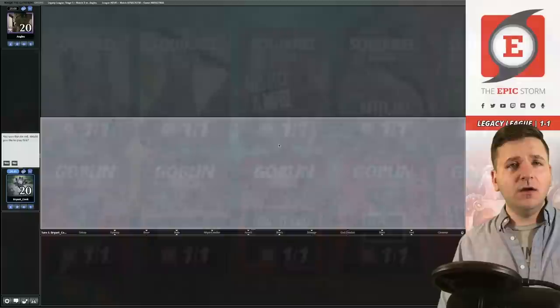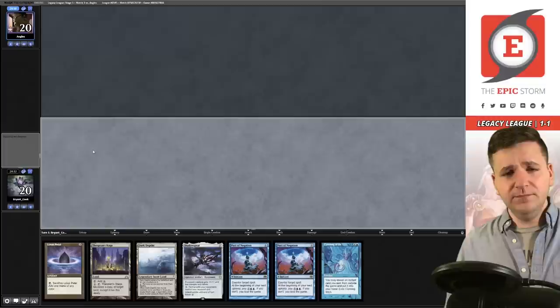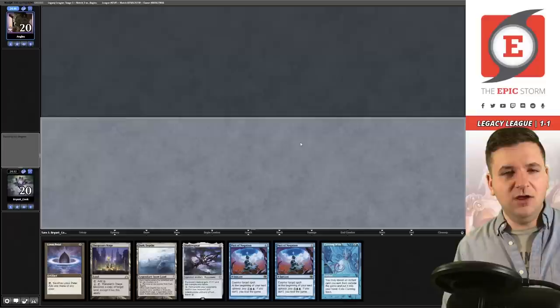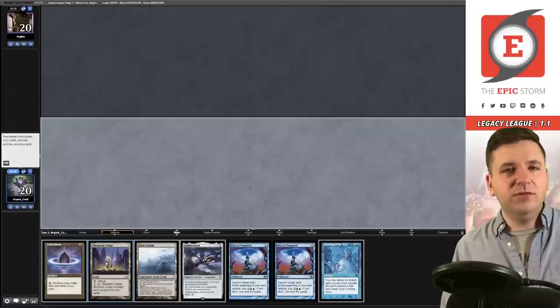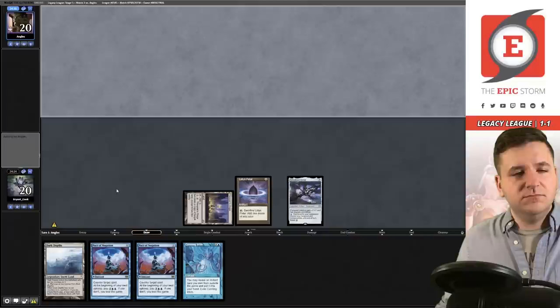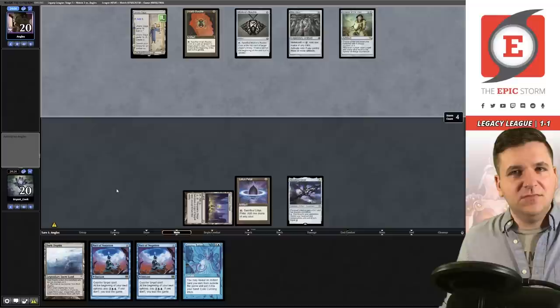Match three, we're on the play. We just have to hope to draw a piece of acceleration. I think we keep. My experience so far with this deck is it has a really tough time getting above three or four mana — I've never felt in a position to actually cast Ad Nauseum. Mana is definitely a bottleneck despite this being a lands-based strategy. Turn one: Stage, Lotus Petal, and Shadow Spear. Past the turn.